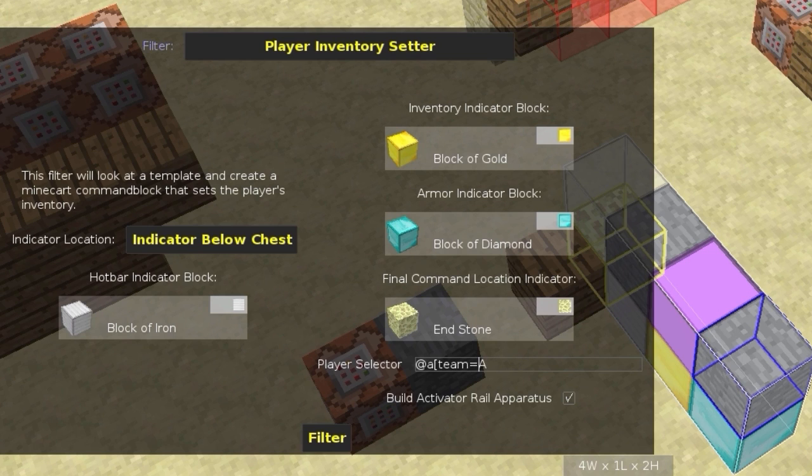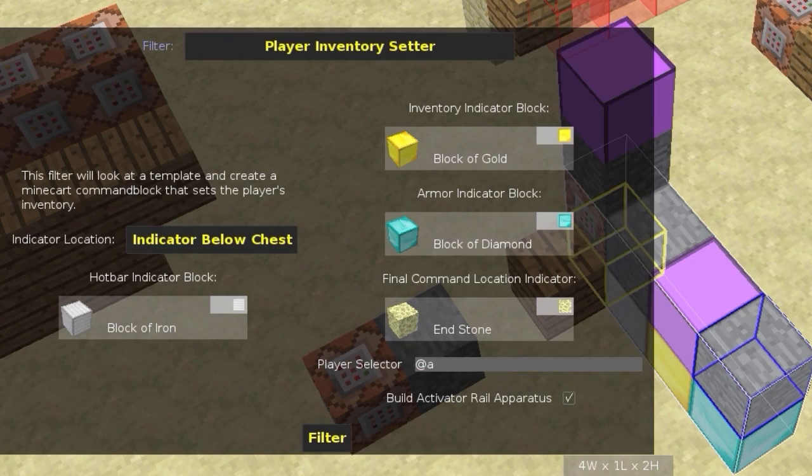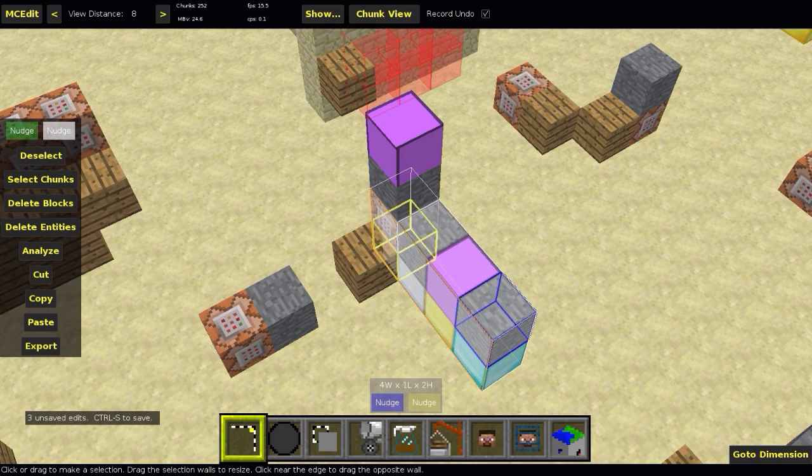Make sure you set the player selector before running, because once it runs it'll be hard to edit. The filter doesn't delete these chests, so you can rerun it if you want to update anything. Commands run around 1500 characters so plan ahead. You can also build the activator rail apparatus on top of the block to run it easily. After running the filter, a command block appears with a huge command, plus polished granite and an activator rail on top.